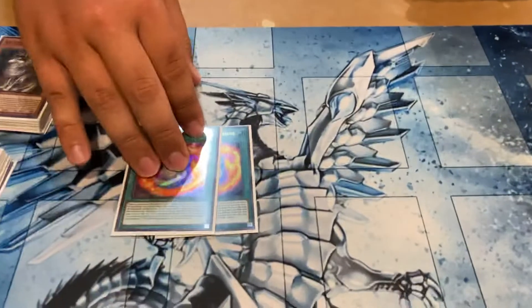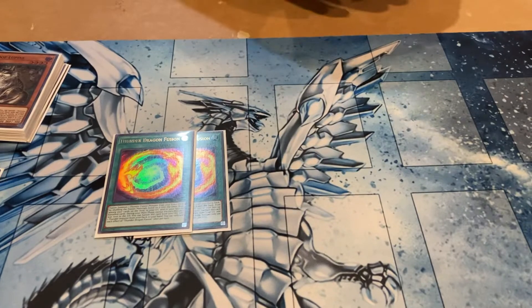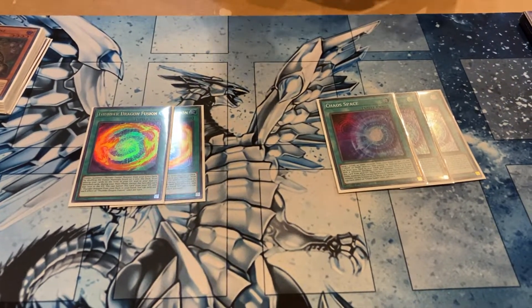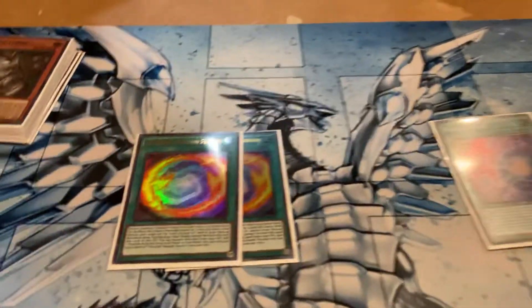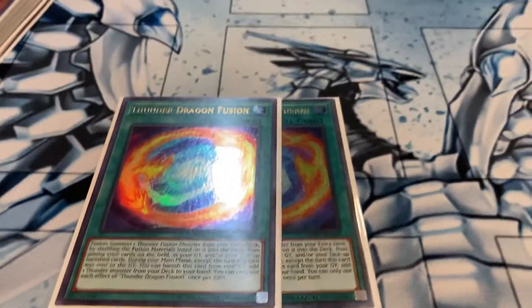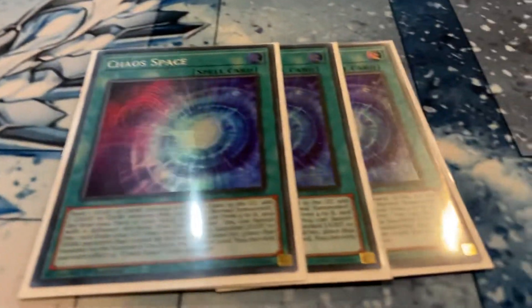Moving on to the spells — I play two Thunder Dragon Fusion and two Chaos Space. Thunder Dragon Fusion is so good. Every single duel, whenever I had Thunder Dragon Fusion in the grave, you just banish it the next turn to add Roar. Discard Roar, add Fusion, activate Fusion whenever you want, and then do it again next turn. You just keep summoning Titan over and over, and some decks just can't compete with that recurrability — you can summon your boss monster every single turn, no matter what they do to it.